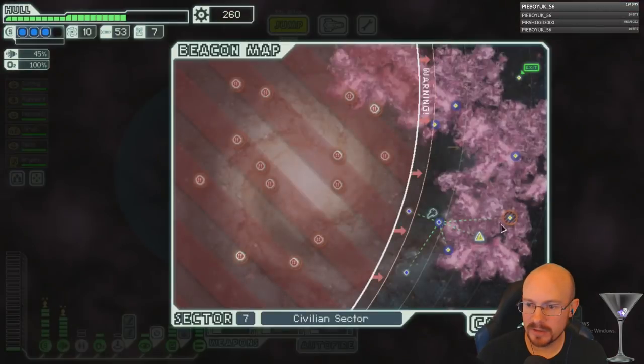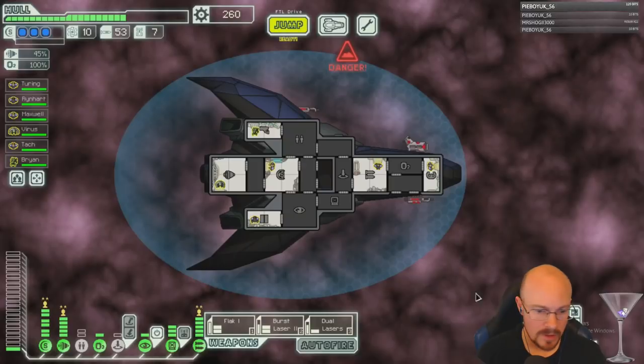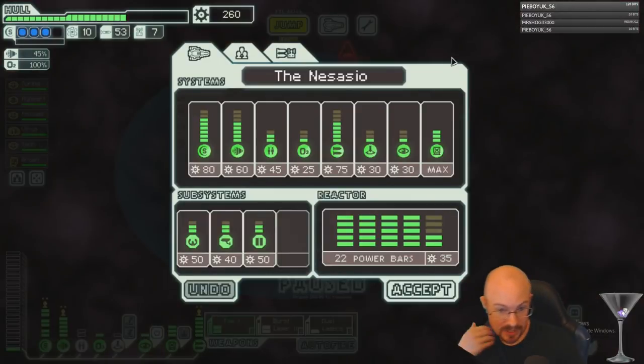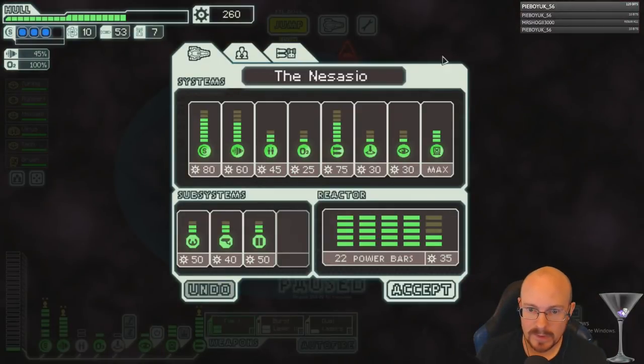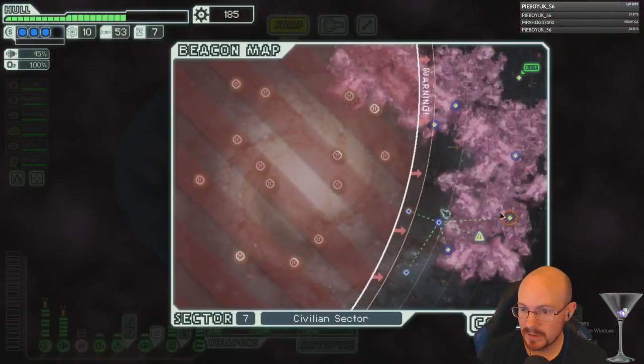I have this extra power I'm not using — where do I even want to put that extra power? Let's get a value point in weapons. I guess I'll put it in the teleporter.